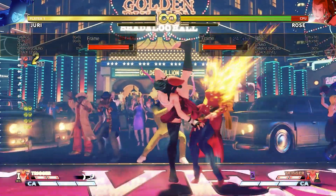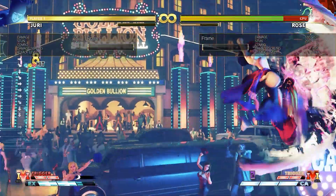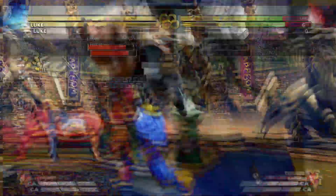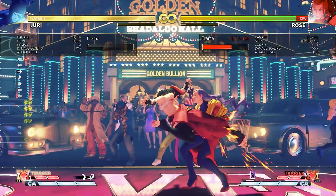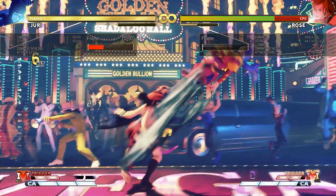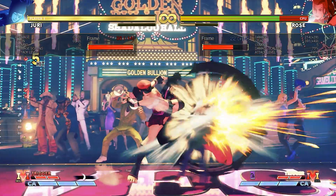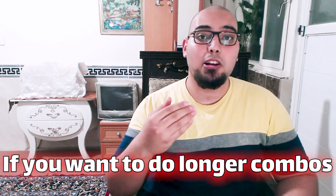Linking is the exact opposite: you have to wait until the animation is fully done to be able to press another button. You can link specials to specials, normals to specials, or specials to normals — it's not just linking normals together. But it all depends on your character and how it's designed by developers. This Juri combo starts by linking three normal moves and cancelling the third normal into a special move — this is the base of any combo in Street Fighter.